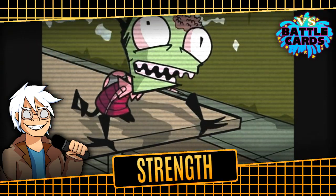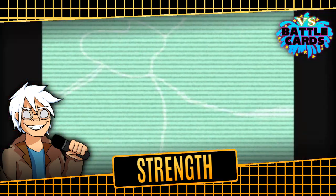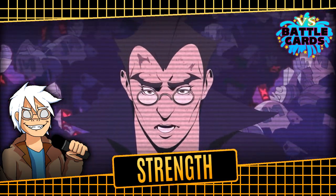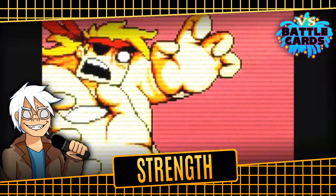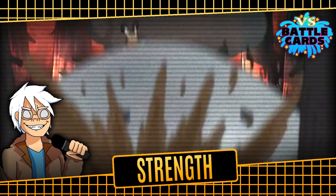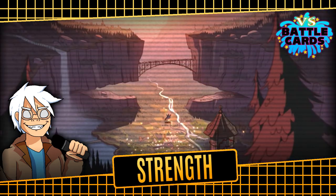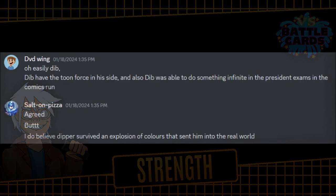Strength-wise, Dib is very tough too. He's able to fight and wrestle evenly with Zim, who is a trained Irken soldier. He can survive long falls and pretty big explosions, and survived his entire city being wiped off the map on multiple occasions. As for Dipper, he survived a beating from Rumble McSkirmish who can punch through brick walls and create massive explosions, survived a deadly crash landing from an alien ship, and survived a blast from one of Bill Cipher's finger lasers which destroyed an entire building. He's also gone toe-to-toe with Lil Gideon, who survived the destruction of his own robot — powerful enough to wipe out multiple city blocks. But that's not quite enough; Dib is still much tougher.